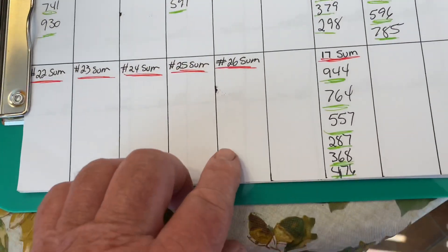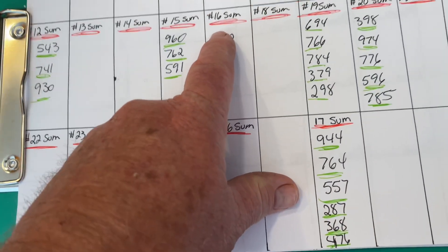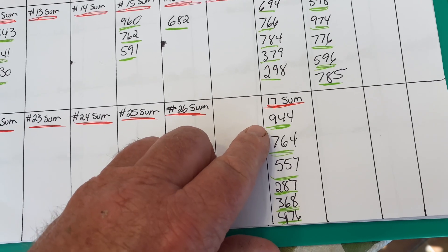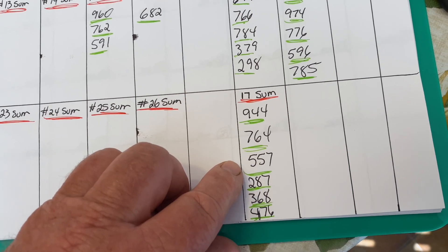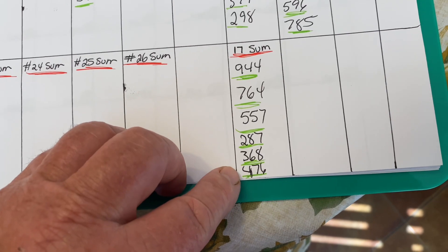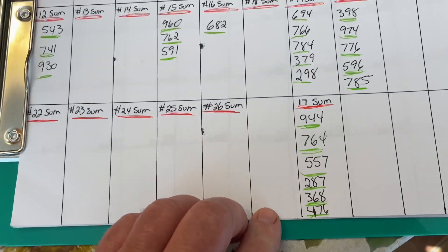The number 17 sum is going to be another number that's overdue. I skipped my numbers here from 16 to 17 and had to rewrite it over here. On the 17 sum we have 9-4-4, 7-6-4, 5-5-7, 2-8-7, 3-6-8, and 4-7-6. Those are overdue on the number 17 sum.